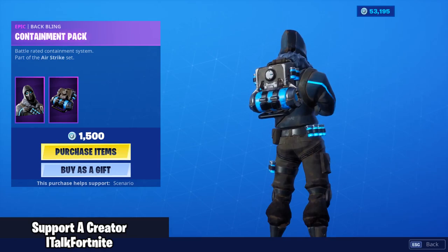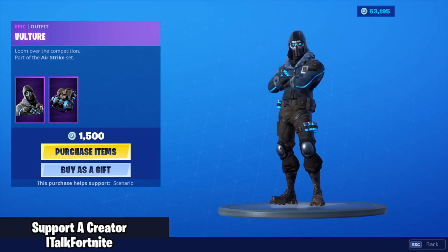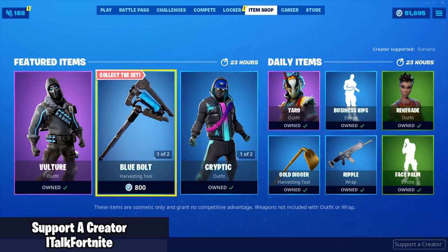The Vulture skin comes with a backbling Containment Pack. This guy looks like he's straight out of Destiny, honestly. And he kind of looks like the Royal Bomber with the jacket and everything, but the mask is pretty cool. We'll buy it.